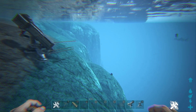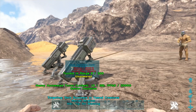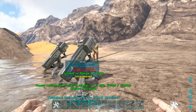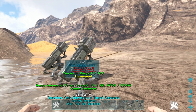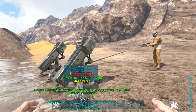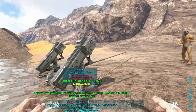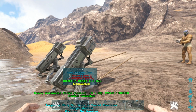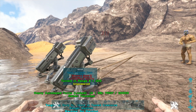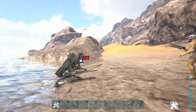It gets worse, because harpoons can also be shot outside of the sea. As you can see, heavy turrets can take damage from harpoon launchers anywhere in the sea area. What I've discovered is that turrets take reduced damage if it's not in the sea — I assume this is because the harpoon inflicts more damage when you're in water.